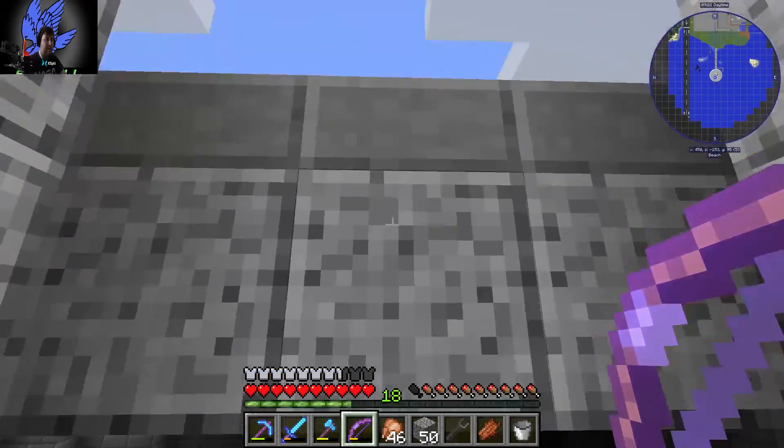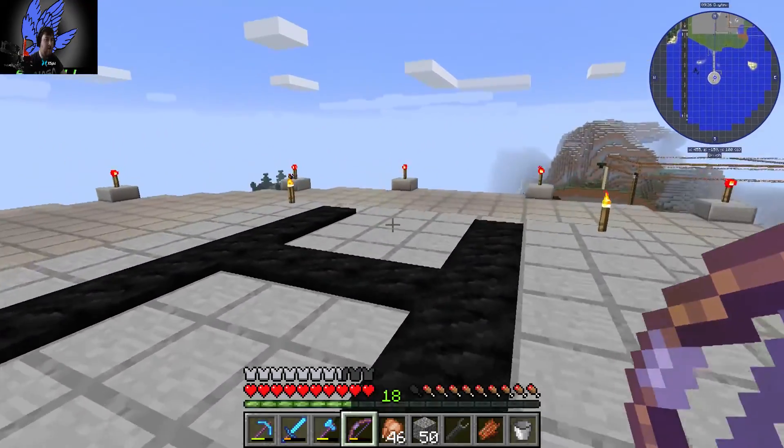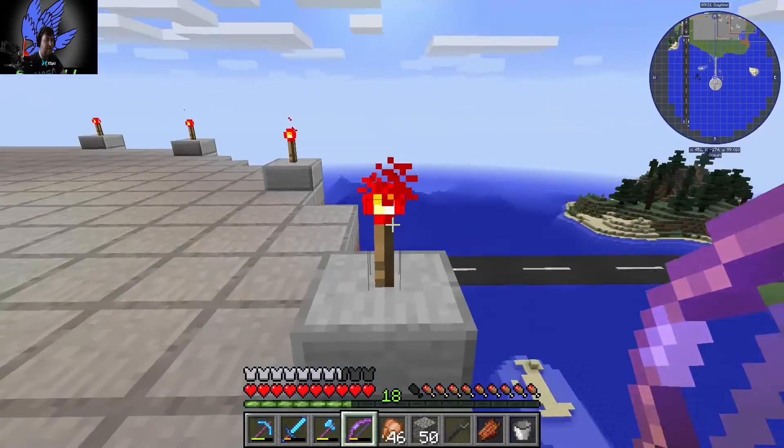This is where our helipad was and this is again where Flan's mod was used. We used to take helicopters and land up here. And here's a bird's eye view of everything - there's the runway.